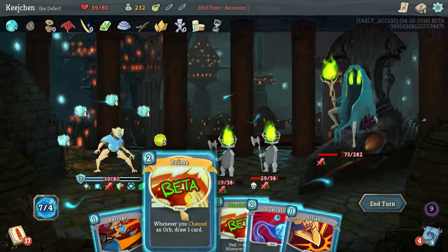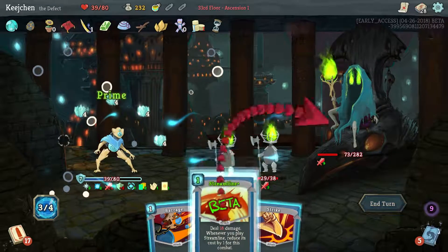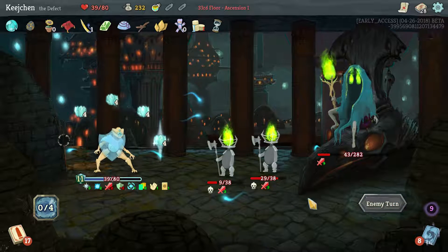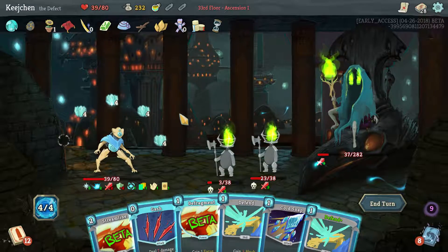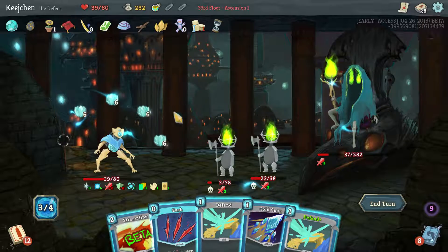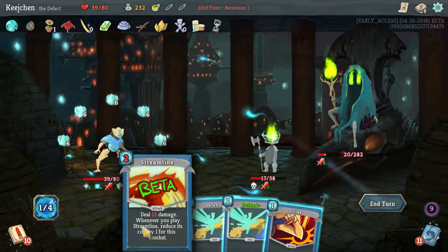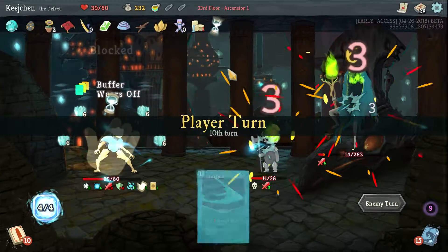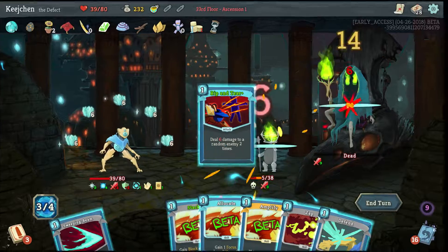Two damage for each channeled orb is pretty bad. Now we can dual cast. Prime, streamline, strike, barrage. Can we die this turn? No, I hope not. Defragment — pretty good. Let's get that out there making the orbs even better. That's a lot of block without doing anything. Sweep. Can we kill him now? No. Next turn probably. We get 30 block every turn right now. Amplify — kill him. Yes, good.